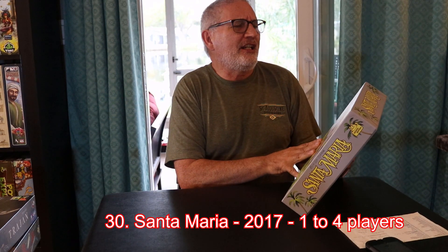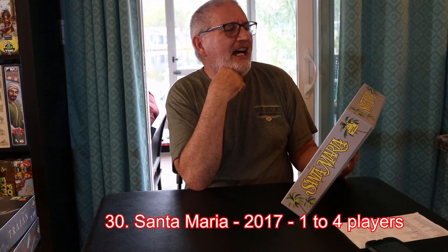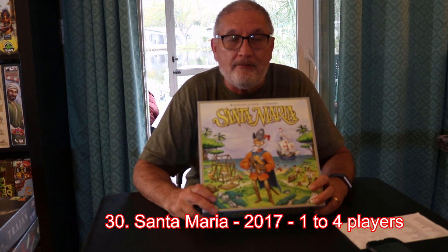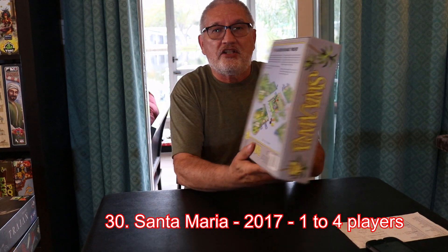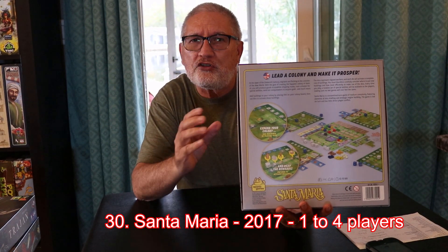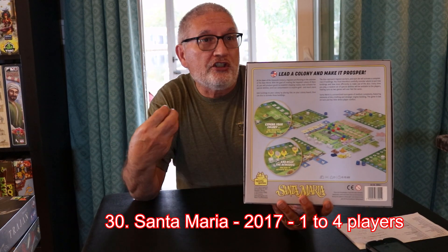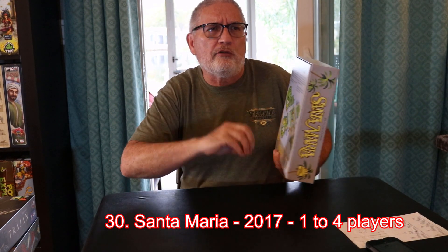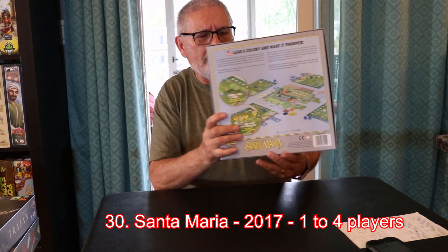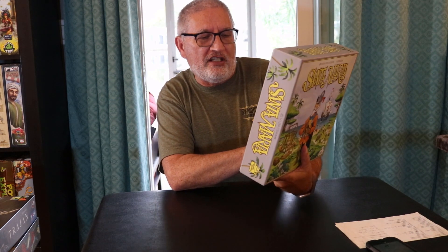Let's start with game number 30: Santa Maria, by Christian Otzbe and Ilif Svensson. As soon as I played this game the first time I was in love with it. You have a player board that's your colony, and you're going to produce resources to build up that colony, going along a tech track, a religious track, and a conquistador track.